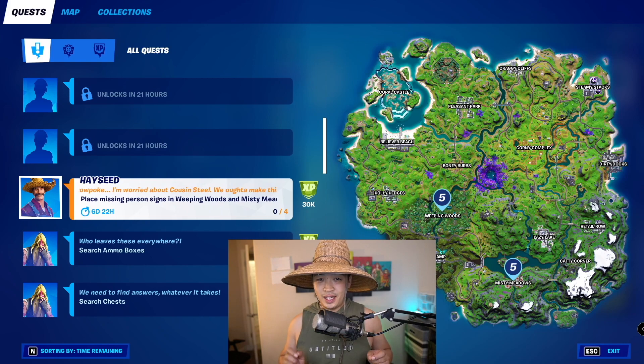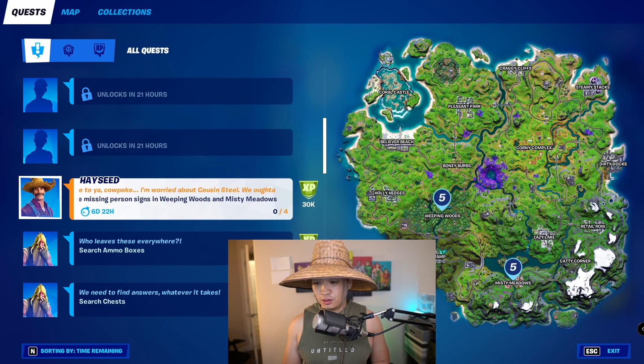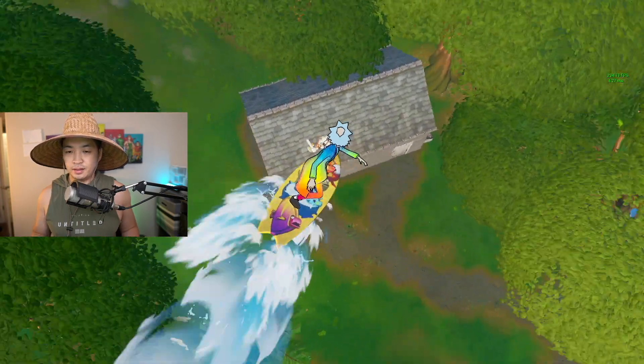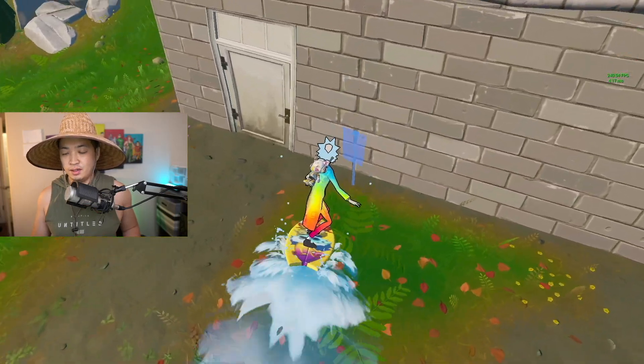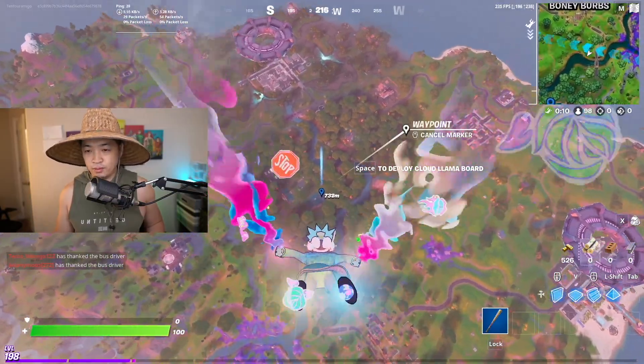It says right here that we have to place missing person signs in Weeping Woods and Misty Meadows. I believe all we have to do is go to Weeping Woods. We want to go to the house underneath this right here before we actually get abducted. This is one of the four — you see that blue sign right there, you just place it right there and you're good. Let's go to Weeping Woods right here.